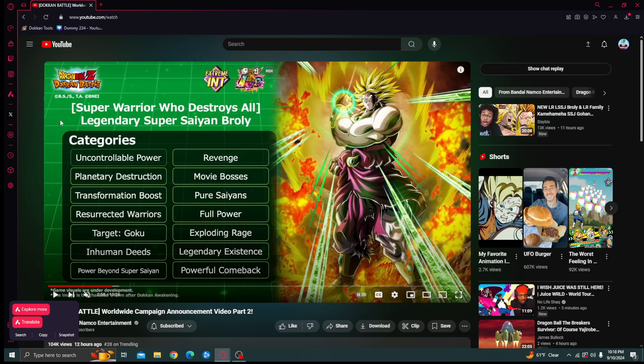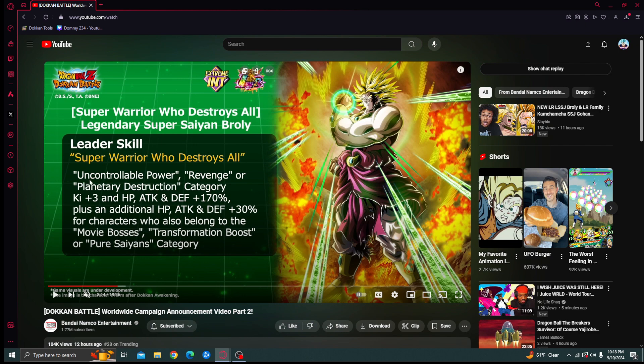So as you can see, Extreme INT LR Broly's categories include Uncontrollable Power, Planetary Destruction, Transformation Boost, Resurrected Warriors, Star Goku, Inhuman Deeds, Power Beyond Super Saiyan, Powerful Comeback, Legendary Existence, Explosion of Rage, Full Power, Pure Saiyan, The Movie Boss, and Revenge — pretty much all the categories you'd expect. They threw on the new category and Revenge since this is the Movie 10 Broly. He leads Revenge, Planetary Destruction for 170%, and an extra 30% from Pure Saiyan, Movie Bosses, and Transformation Boost.